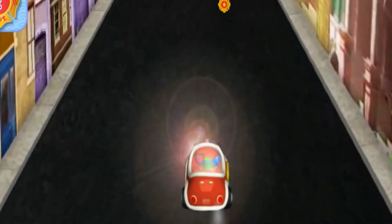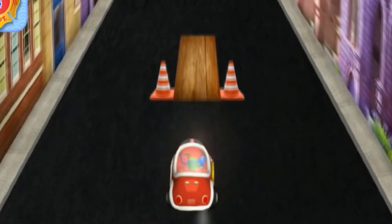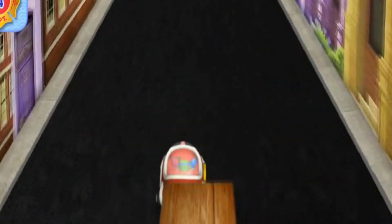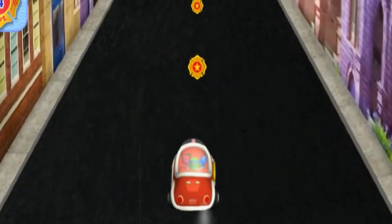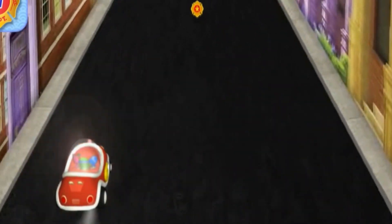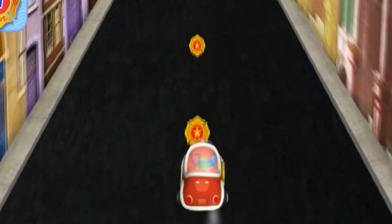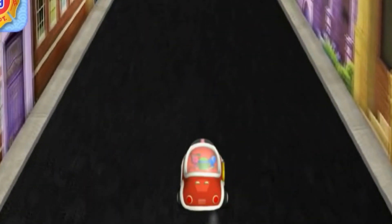All right! Keep collecting badges! A ramp! Drive over it to make Omi Fire Truck jump! Leaping laptops! Nice jumping! And look, we got more badges for being so brave! Look out for toolboxes up ahead! I'll call out an even number, then you steer Omi Fire Truck to the toolbox with that number on it.